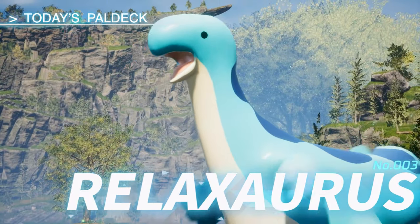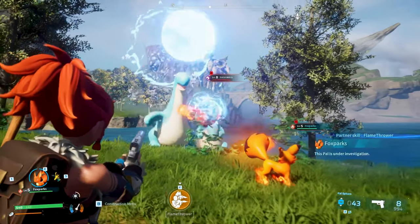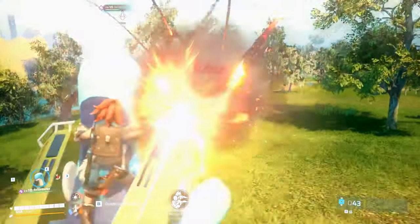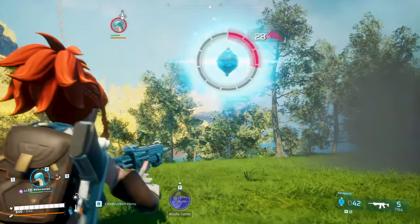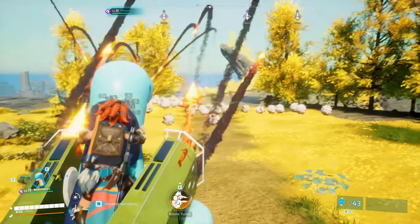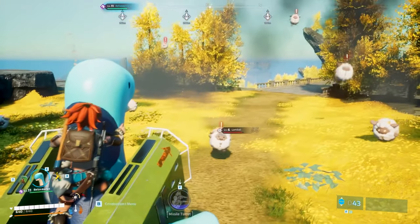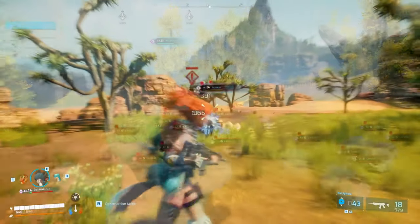Then there's the dragon type — the exact abilities of dragon element pals are not yet fully specified, but they're likely to possess unique and powerful traits. The grass type will have specific abilities that aren't fully detailed yet, but they'll likely lean towards roles like gardening, growing, healing, or farming. There is also a natural element, which will have an affinity with the natural environment, though exactly how that works is still unclear.